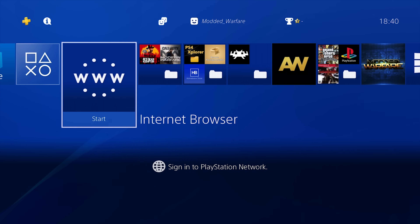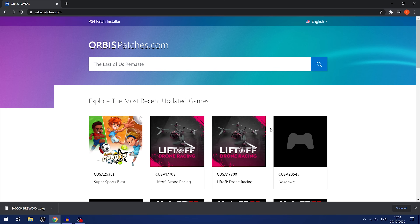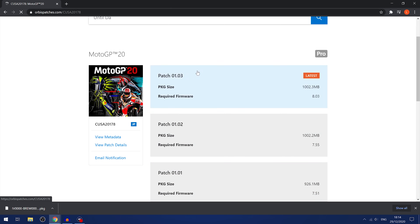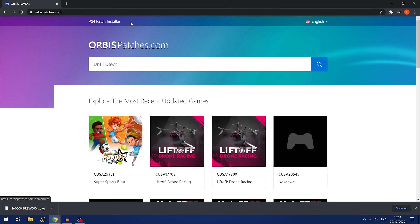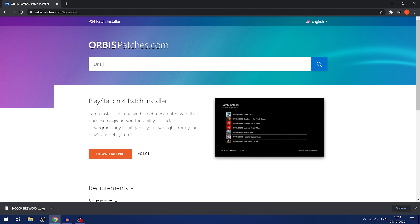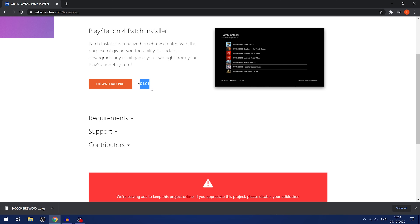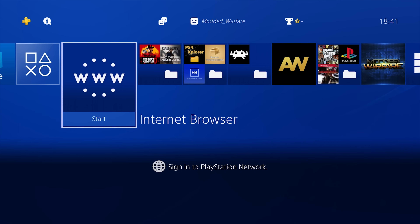It's basically a companion homebrew app for orbispatches.com, which is a website you can go to to download your retail game updates — game updates for retail copies of your games, not fake package games or fake package updates. This app can connect to the open Orbis Patches servers and download game updates directly to your PS4, without having to download the update files to your computer and then installing them with the remote package installer or the debug settings.